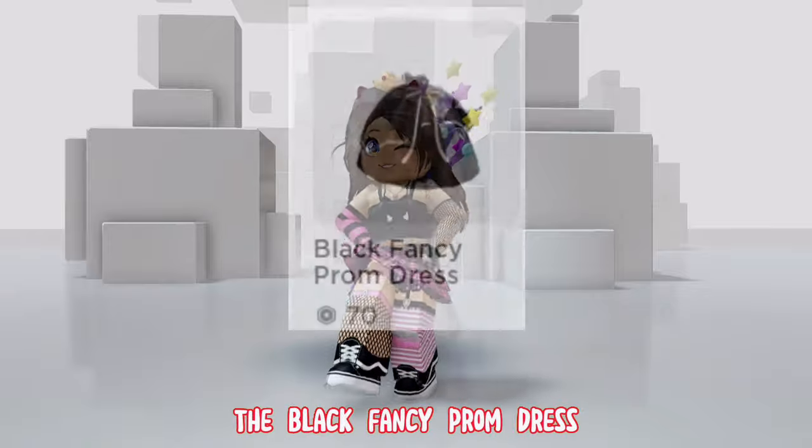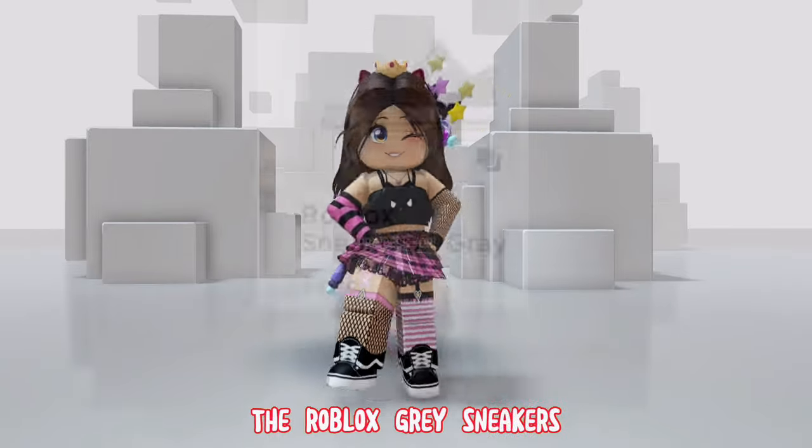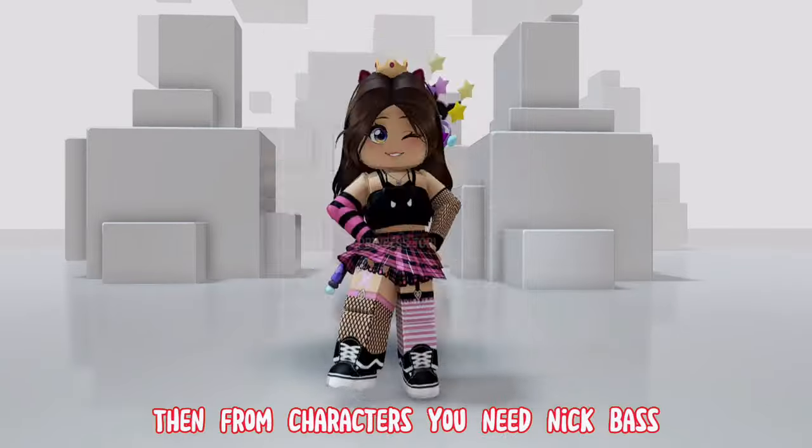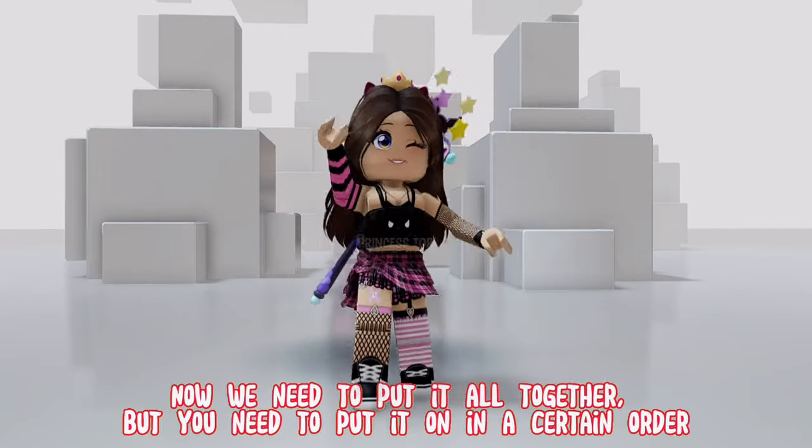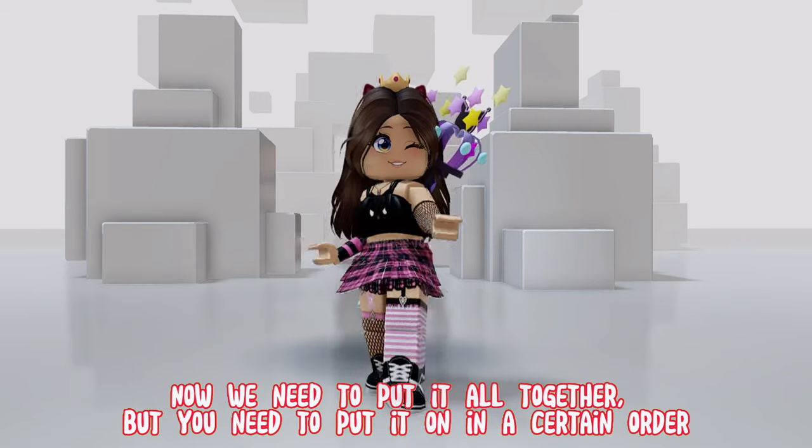These items are the following: the Classic Cow Suit, the Black Fancy Prom Dress, the Roblox Gray Sneakers, and from characters you need Nick Bass and the Nomsky Brothers.